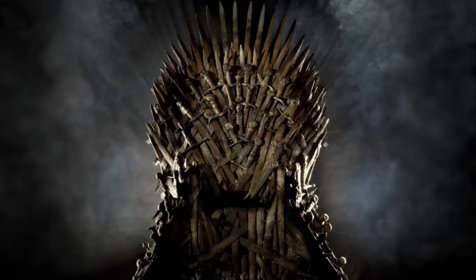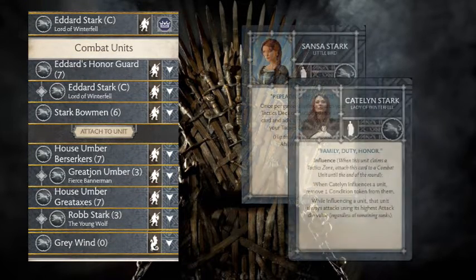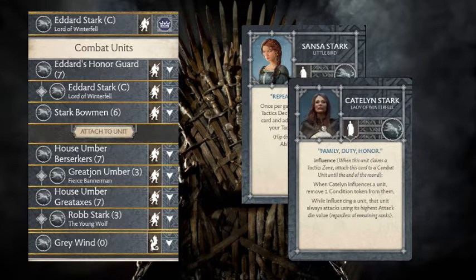So why don't you tell us about your Eddard list you're going to be dropping today? I heard it can be fun to add attachments to units and you can add any attachment to any unit. So I went a little berserk and added Great John to some Berserkers, and I had Rob on some Great Axes. That left me playing Eddard, because I wanted to try him out, and I was told if you bring Eddard you should bring his Honor Guard. So I ended up bringing his Honor Guard on him, and then I had enough room for some Stark Bowmen with no attachment, though.